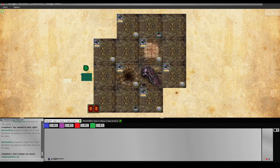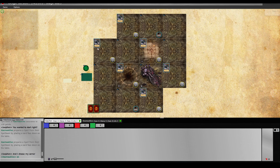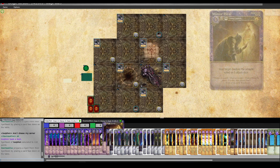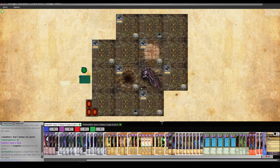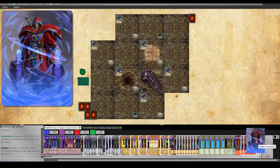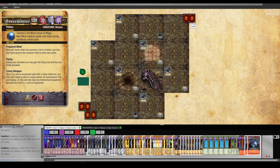Welcome back, mages of all ages, to some more Mage Wars. Today we are playing Domination versus Cosmos Karl. We are playing the Paleon Force Master in Domination mode, which I thought would be fun. I'm at 119 spell points — doesn't really matter. I threw together a build focusing on force constructs for this mode, because they're temporary creatures but we're playing for points on a timer, and I have a flying Force Master to get over walls.